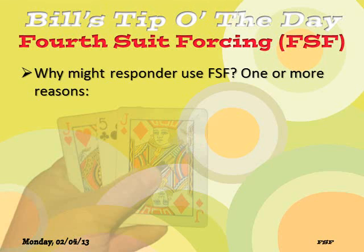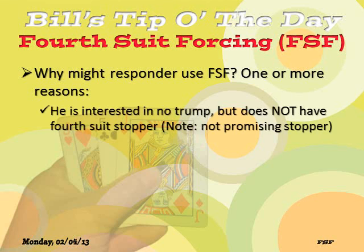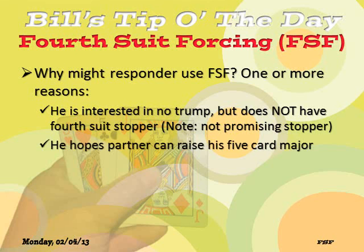Here are some of the potential reasons why a responder might use fourth suit forcing. Perhaps he is interested in no trump — he has the strength for three no trump, but he does not have the fourth suit stoppers. It's just the opposite, like a reverse cuebid. He doesn't have a stopper; he's hoping that his partner does and can bid three no trump. Maybe he's hoping that partner can raise his five-card suit — his first suit that he bid was a five-card major suit, and maybe partner has a three-card fit, which hasn't been denied and might play better there.